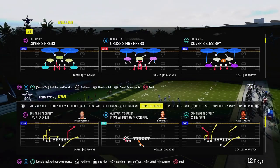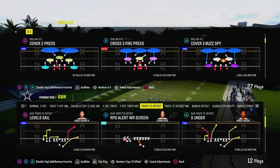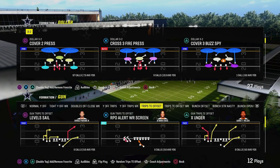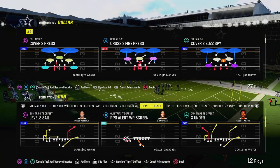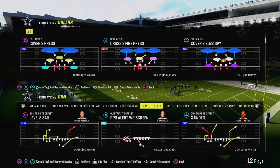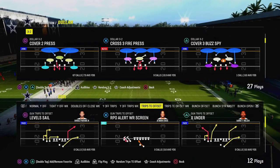Today's video we're going to be showing you how to stop trips tight end sets in Madden 24. We're going to be using a match concept that not a lot of people know you can create out of pretty much any play. You just need to call a play that doesn't already have match coverage within it — meaning you don't want to be calling cover six, cover four palms, cover three, or cover four quarters — but you can call things like cover two or even man coverage, and this concept will apply.